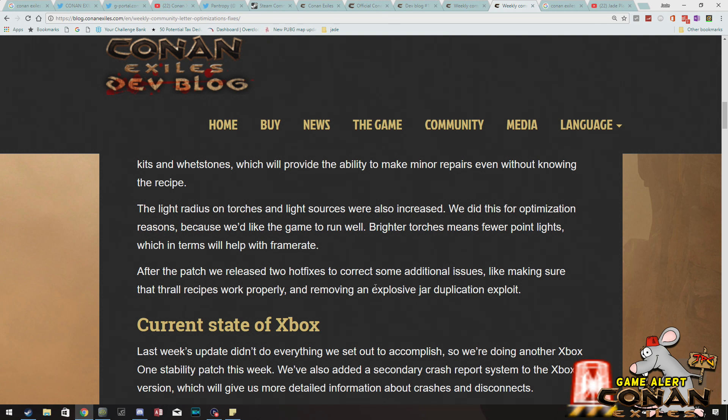They've increased the light on torches and apparently everyone on PC is upset because it's blinding them, but they've done this for optimisation reasons. They want the game to run well, and apparently brighter torches means fewer point lights which helps with the frame rate. They are still releasing hot fixes for PC — in fact they've released another one just last night — so it's looking good.